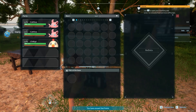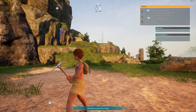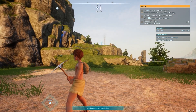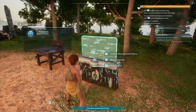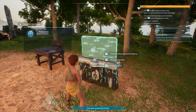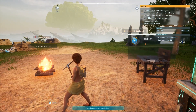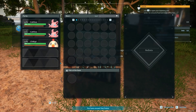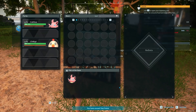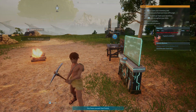Hey guys, just a quick video — Palworld's out today, what a great day! When you come out from the starting position, you might have your first base down already and not know how to make your pals work at base. It says 'deploy a pal to work the base' on the right. Come over here, you'll see pals at the base, and you can just drag your pal into there after you've captured them, and that'll make them work the base. That's it!